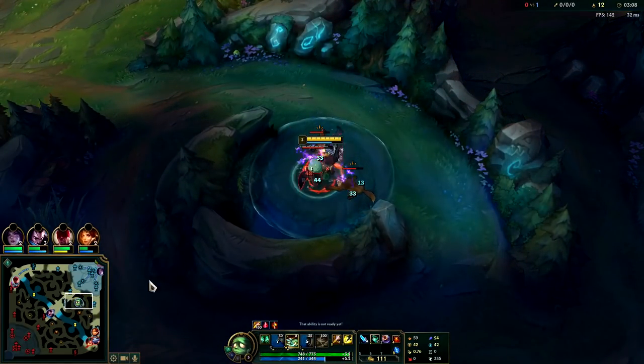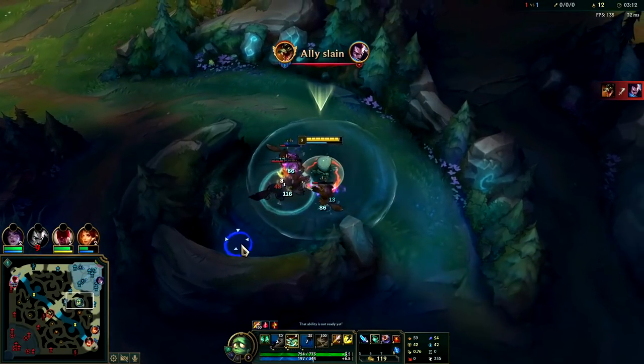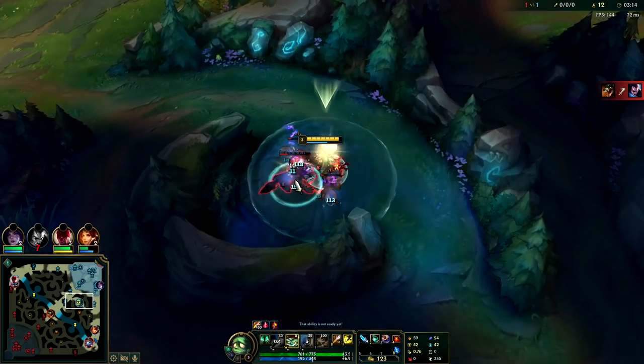We'll hop over the wolf wall and clear down into scuttle, or just take Elise's camps like her raptors and golems which should still be up. We'll have our Q now — looks like we want to max E into Q. We should have time to take the wolves; scuttle hasn't even spawned yet. The red side three-camp start is actually better for Amumu — I tried blue side and it was a lot slower.